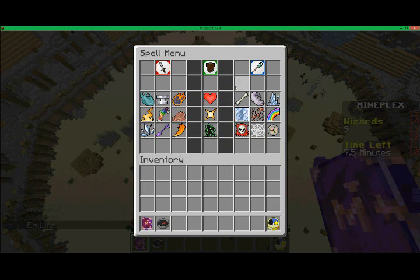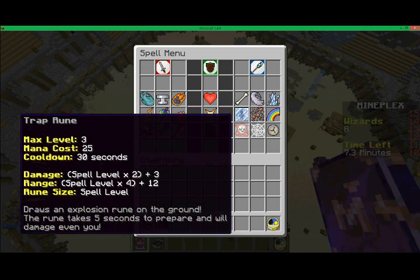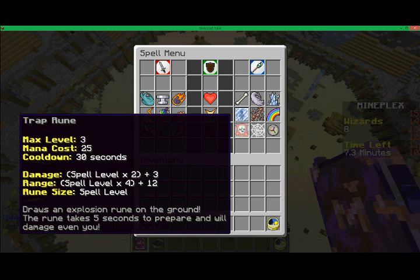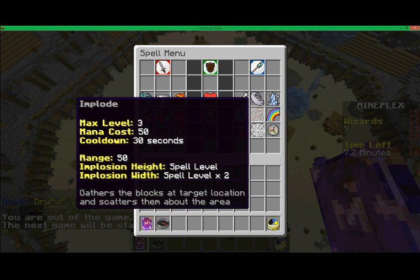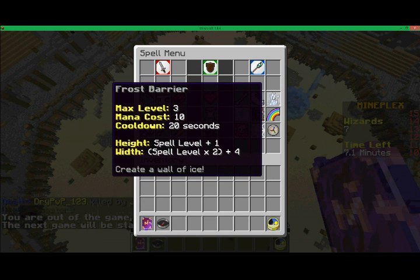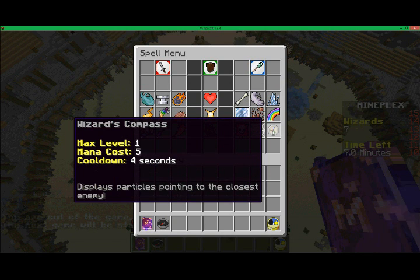I like speed boost - I've never really used it though because I haven't gotten a chance. Here is summon wolves, ice prison, trap rune. Draws an explosion rune to the ground. Gust, which is one of my favorites. Implode. Webshot, like a spider. Frost barrier. Rainbow road - that's cool. And wizard's compass, even though you really always have a compass. You never really need to use that.